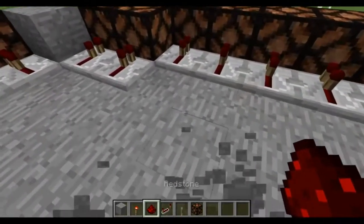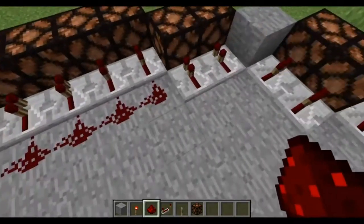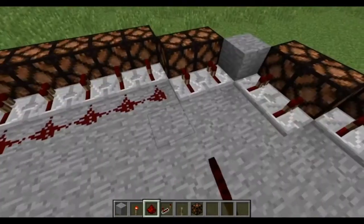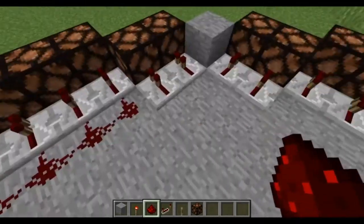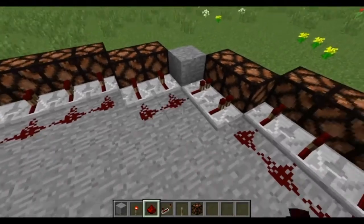So here we go. We're going to go ahead and set our redstone dust down just like so — counting out five along each side, with three in the corner on each turn. We'll place five, then three in the corner, five, three in the corner, five, three in the corner.